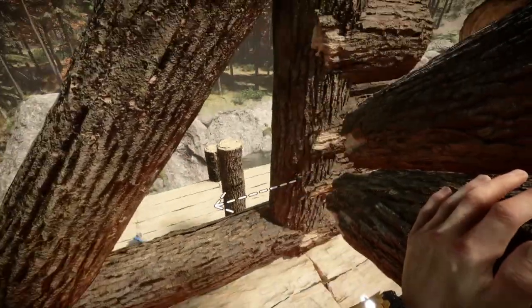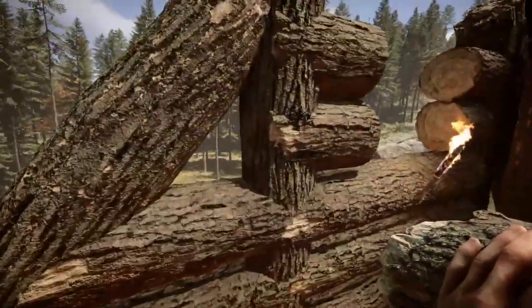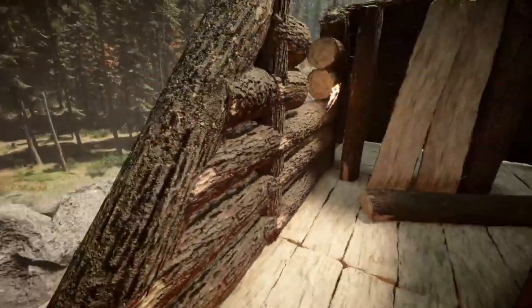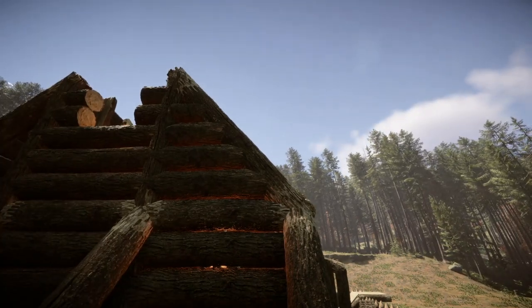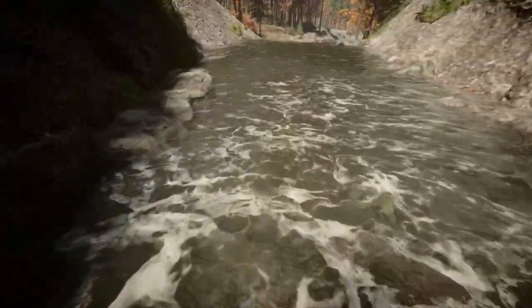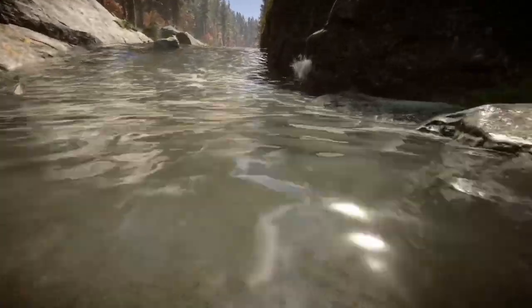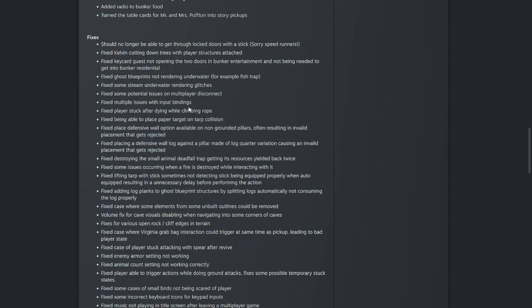Destroying screw storage now spawns stored items as dynamic pickups. Each greeble regenerated with coral rock sizes reduced. Bunker food fixed some small lighting issues. Added radio to bunker food. Turned the table cards for Mr. and Mrs. Puffton into story pickups. The fixes are absolutely massive. You can no longer cheese and get through doors with a stick. Kelvin cutting down trees with player structures attached has also been fixed. Key card guests not opening the two doors in bunker entertainment and not being needed to get into the bunker residential has been fixed. Fixed ghost blueprints not rendering underwater — for example the fish trap. Fixed stream underwater rendering glitches. Potential issues on multiplayer disconnect. Mobile issues with input bindings. Players stuck after dying while climbing rope. Players able to place paper target on tarp collision. Defensive wall option now available on non-grounded pillars. Fixed an issue where this often resulted in invalid placement that gets ejected. Another fix for defensive wall log against pillar made of log quarter variation causing invalid placement. Destroying the small animal deadfall trap getting its resources yielded back twice has been fixed.